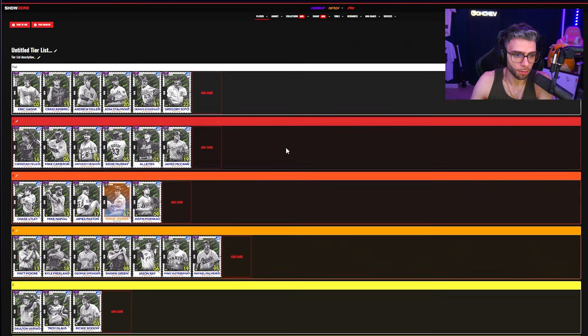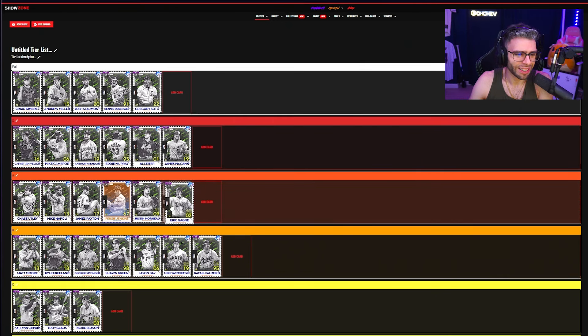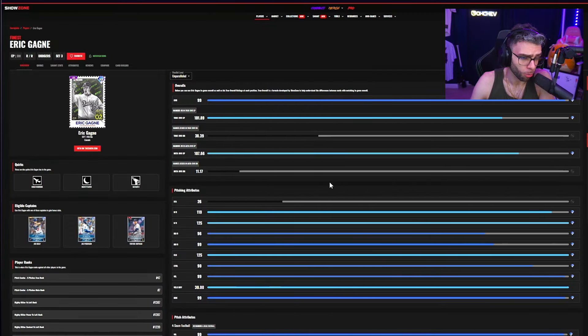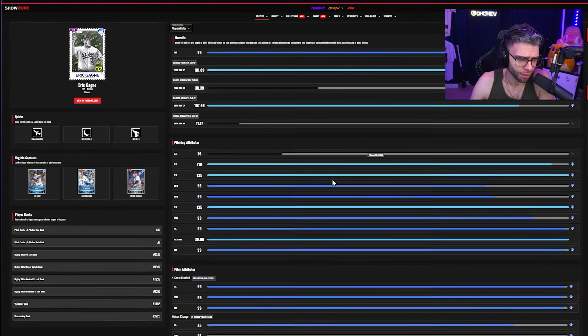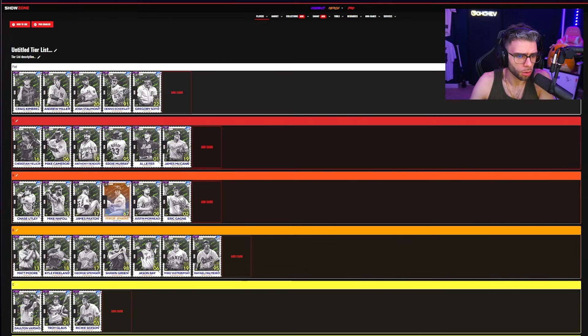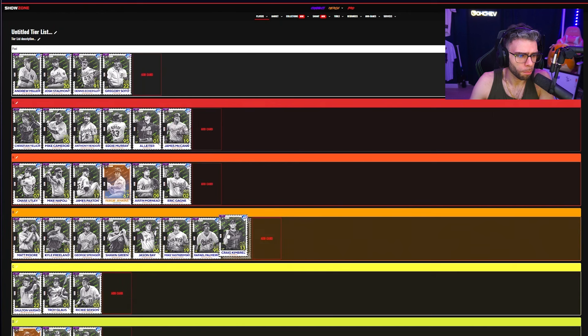Eric Gagne: the first time you see that curveball it's pretty tricky, outlier fastball, pretty stout stats. I'm going to go A tier for a reliever.